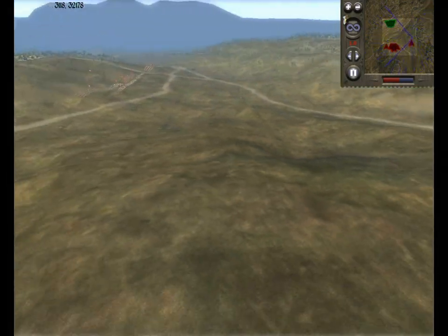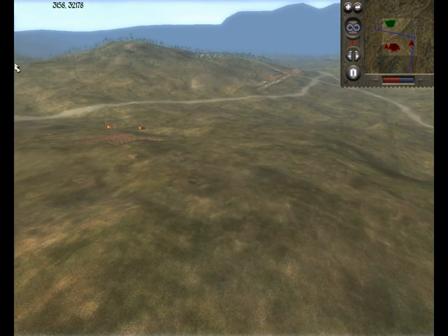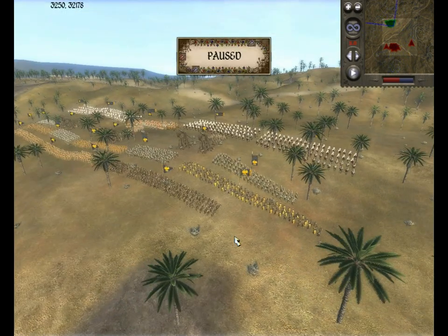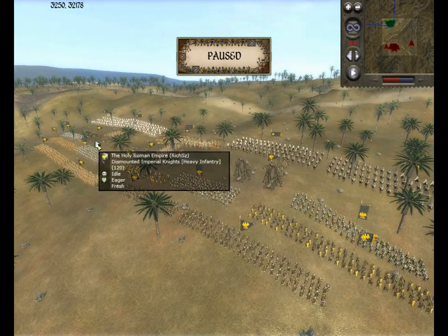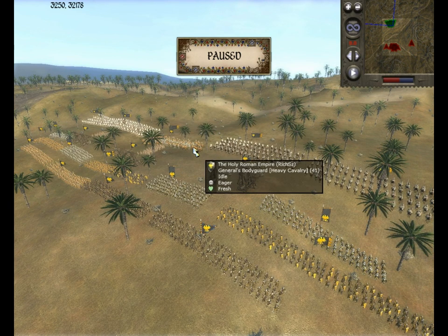Here's the map I'm on. I'm on the right. This is my army. Got four bowmen at the front, spearmen behind with heavy infantry close by and horses at the back. Our general's there.